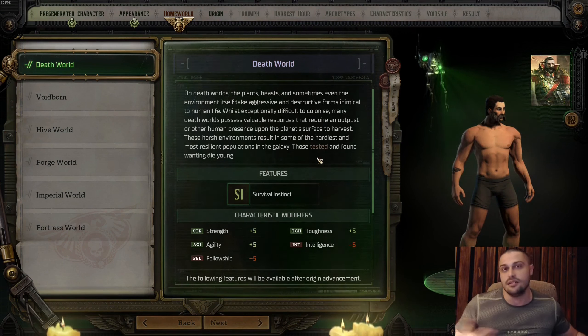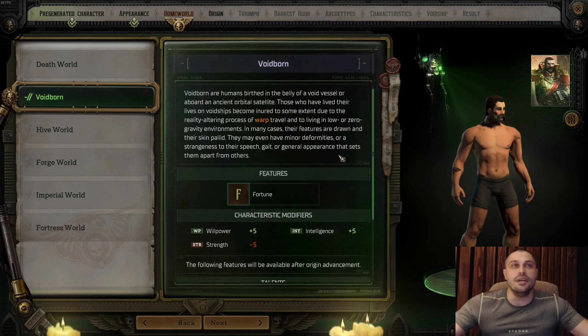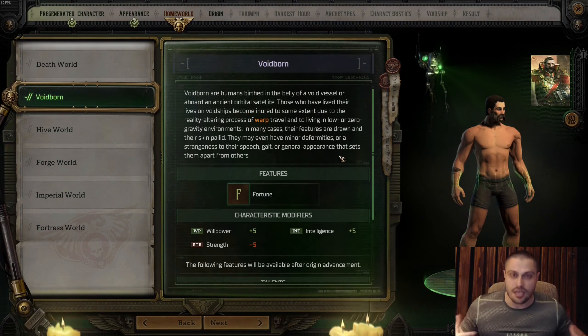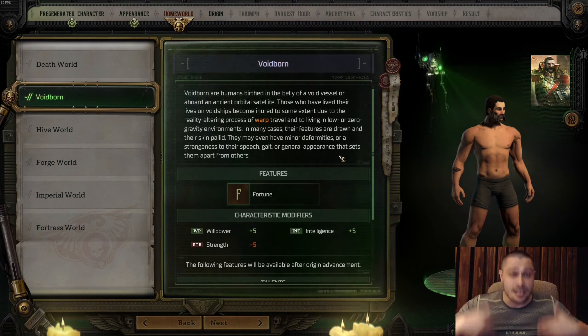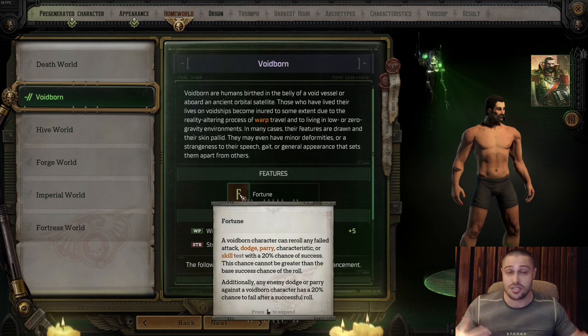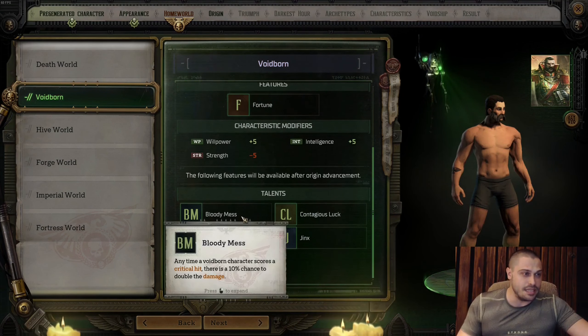If you want to play as a tank, go with Death World as your home world origin. The next one is Voidborn. Imagine merging a Trickster with a Sorcerer or Wizard — you get a dodgy character that can dodge, re-roll dice, be nimble, and deal psychic damage to enemies. This is a nimble mage. From the talents we have Bloody Mess: a 10% chance to do double damage.